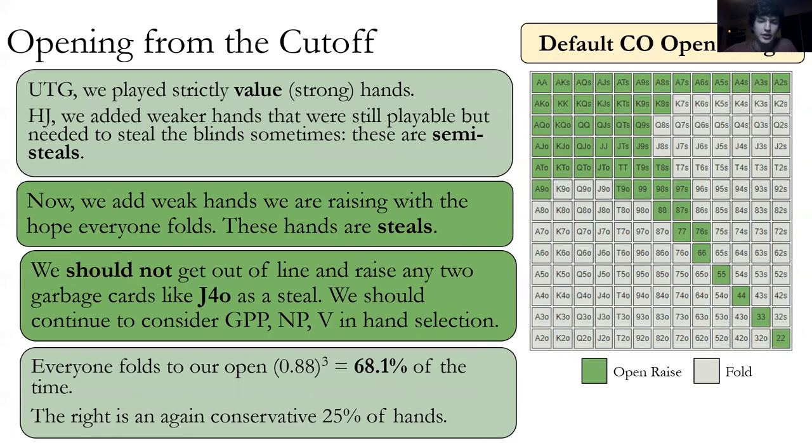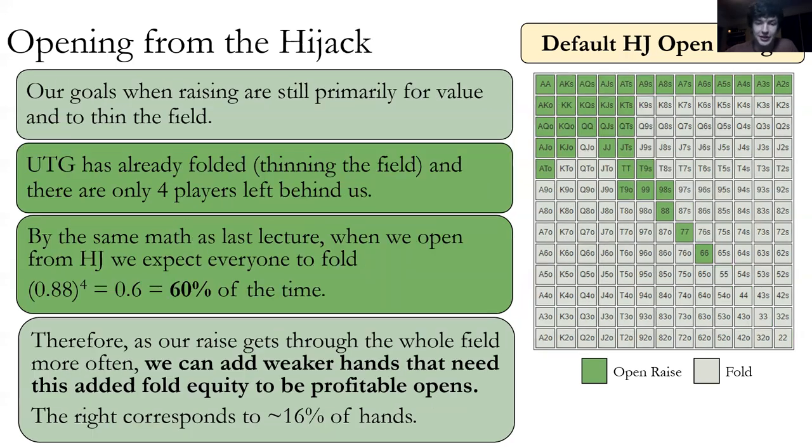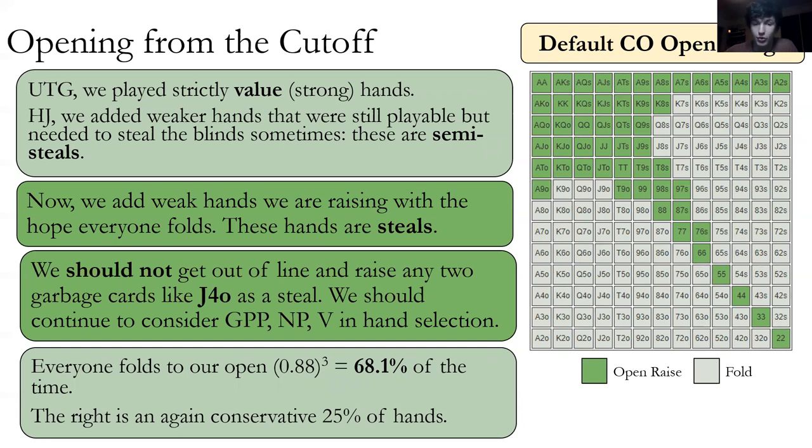As we open from the cutoff, we're starting to add more hands — extra pocket pairs, more suited connector type hands. Now we're adding weak hands hoping that everybody folds. When we raise with pocket twos from the cutoff, we're hoping everyone folds so we can snag the blinds. When you raise with Ace Nine offsuit, we're not hoping people call. We shouldn't get out of line and raise any two garbage cards as a steal — we should still consider good pair potential, nut potential, and versatility. If we're going to steal, why not steal with the best hands we'd otherwise be folding? We would fold Ace Nine offsuit, but we're going to decide to steal with it instead. Why would we steal with Jack Four offsuit? This range is still somewhat conservative in practice.